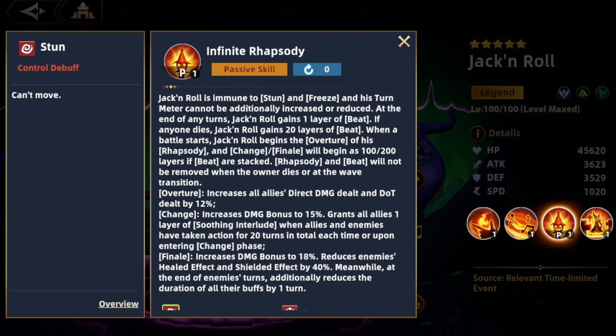Big Jack's third skill, or his passive, has quite a few aspects. Big Jack is immune to stun and freeze, and his turn meter cannot be increased or decreased by abilities or effects. He will also generate layers of a buff called beat that increases when he takes various actions. As his layers of beat increase, his spotlight buff gets even stronger, and when beat hits 100 and 200 layers he gets even more passive effects — the first blocking one layer of CC from all allies, and the second reducing enemies' healed effect and shield effect.